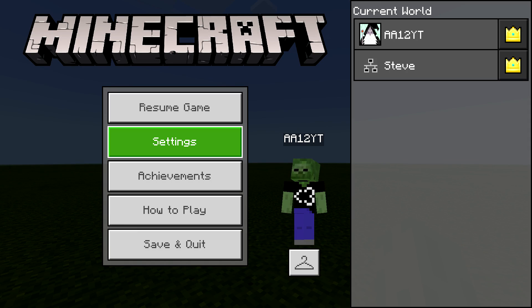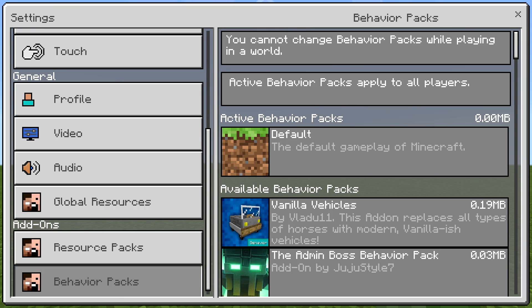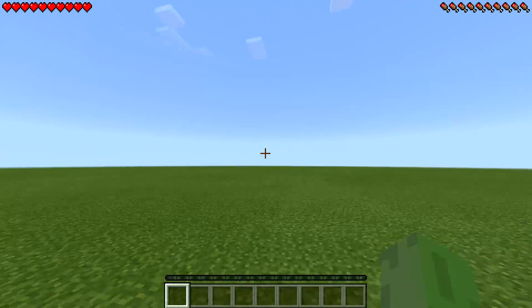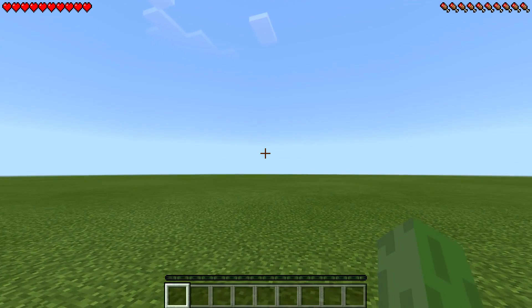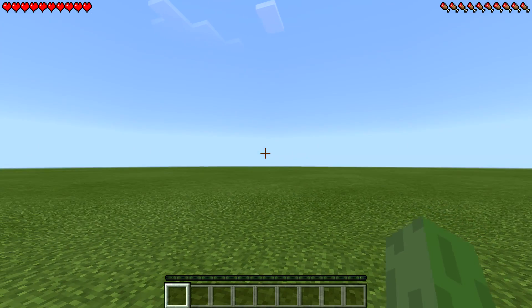Now guys, this is a mod — it is not an add-on. Let me show you guys this right now. If I go to my settings and I go to resource packs and behavior packs, absolutely nothing has been applied at all. So this will only work for Android, but I'm gonna show you guys this anyway, because for you Android people you can use Block Launcher and try this out. For you iOS people, you guys can just see how this works and what happens.